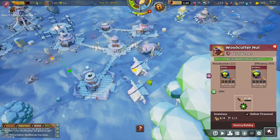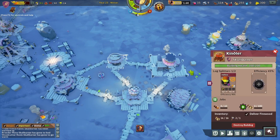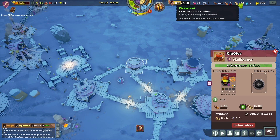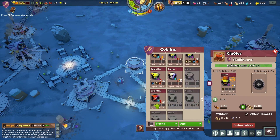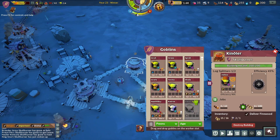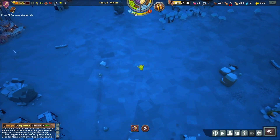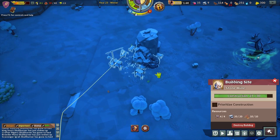We do have two woodcutters in there. We're going to want another kindler as well — the firewood is going to be going down again as we build more warrens and other buildings. I want a pretty high count in there; we do want our firewood to keep coming up. We do need this mine up and running — it's almost built.